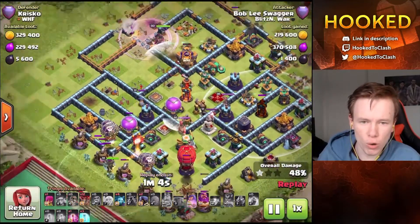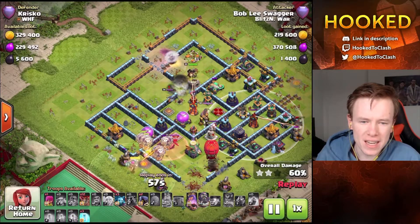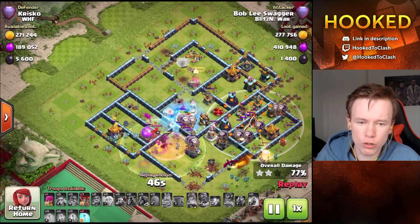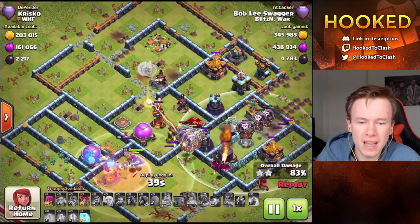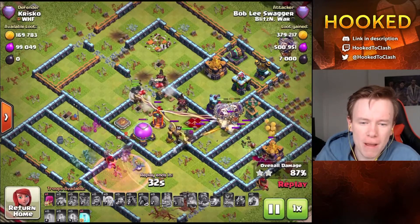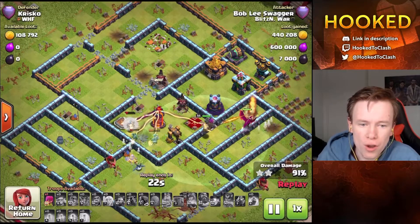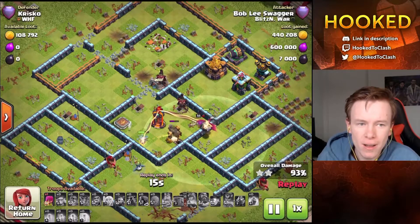Crisco is running something different in legends, and clearly it's been working for him. Bernal's queen has gotten through the base - she's still got her ability and most of her healers. Look how far the king got around the base too. This sweeper is doing a great job holding up the entire attack. But the queen dies through her ability - Bernal had to pop it, and the giant bomb went off and killed her shortly thereafter. This core multi was going to be a pain anyway, and suddenly something that was looking so good has gone down very quickly. That's exactly what you want from your bases in legends league - to punish the mistakes of the attacker.